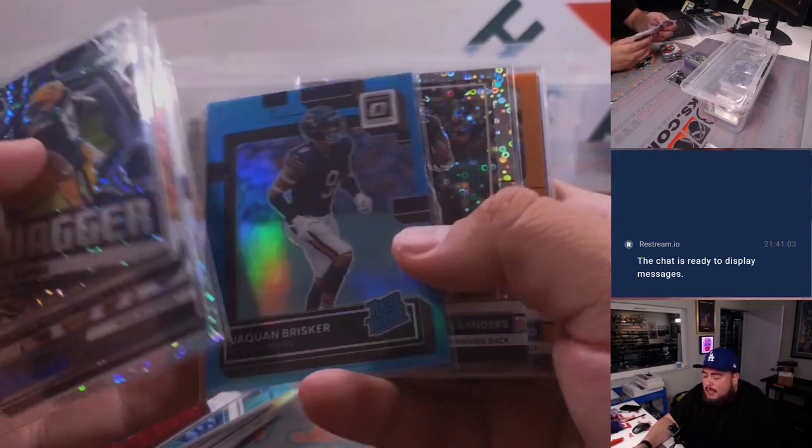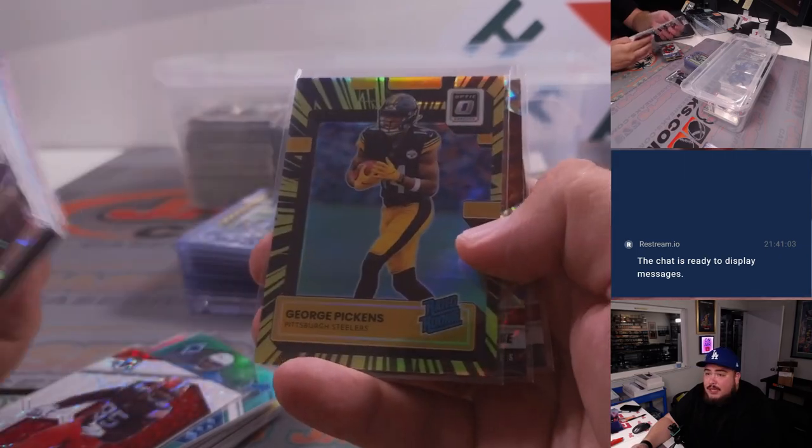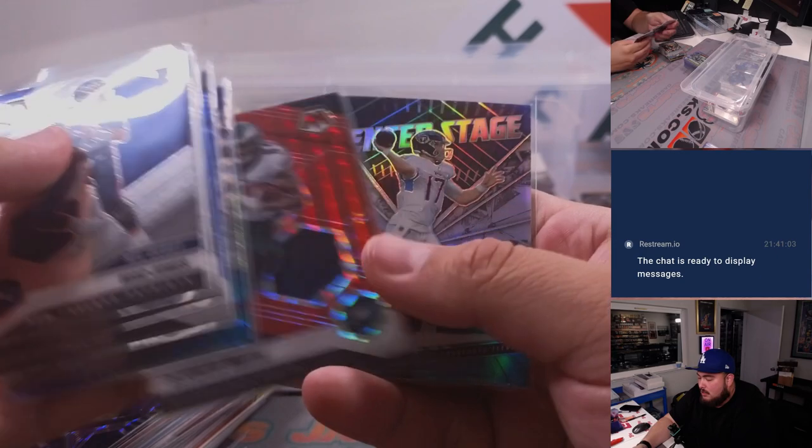Then going back to a little bit of Optic here. A lot of colors here in Optic as well — Pickens again right there. And then just a couple more here in the Mosaic 2021 — Ante Smith.